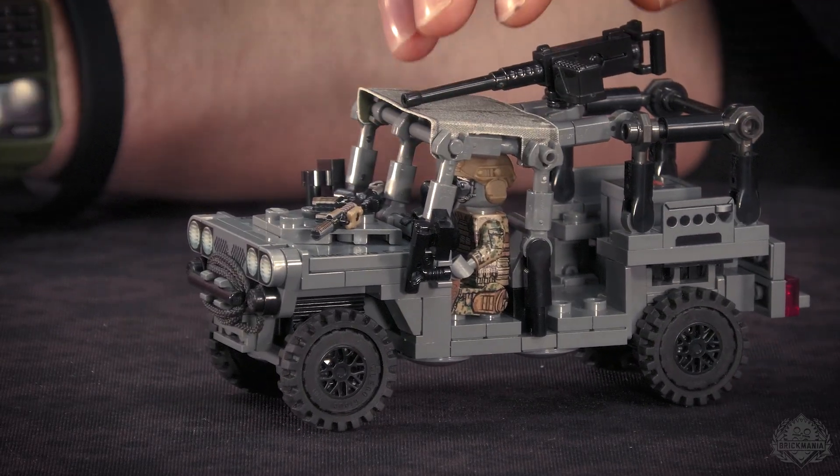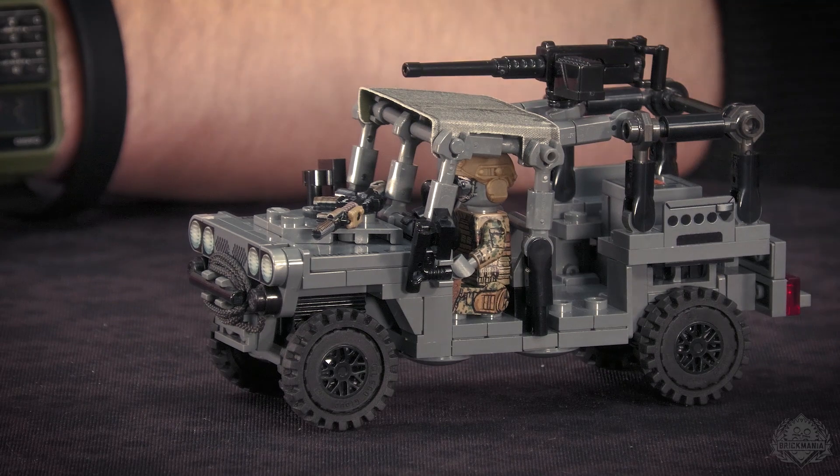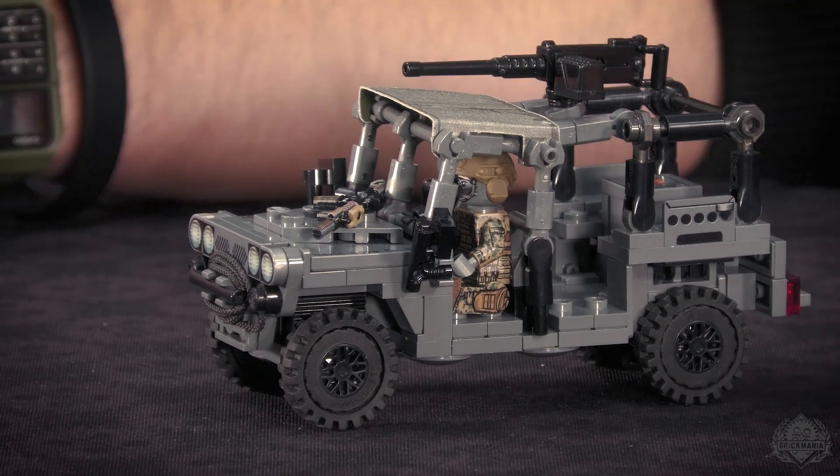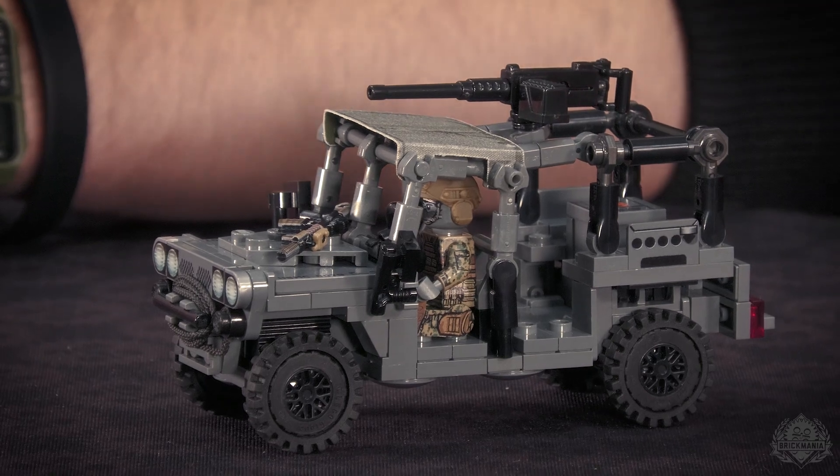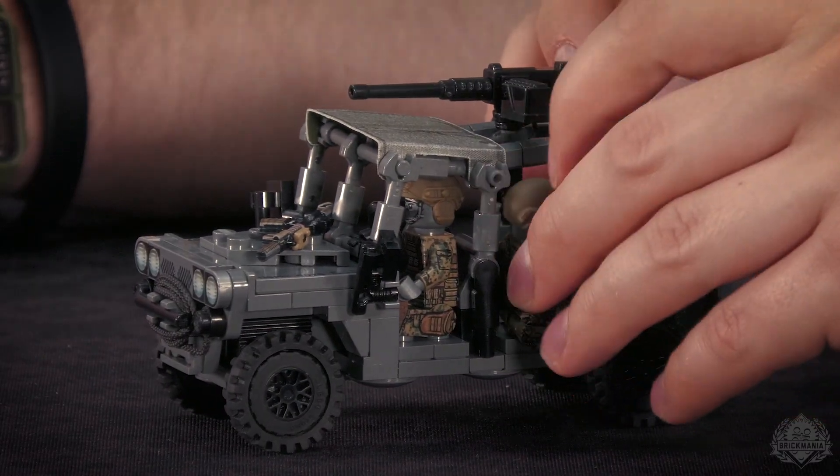Features: you can fit five or six guys in here. These seats on the back — you'd imagine they would be sitting forward, but actually in real life these guys go backwards. That is the nausea seat right there.